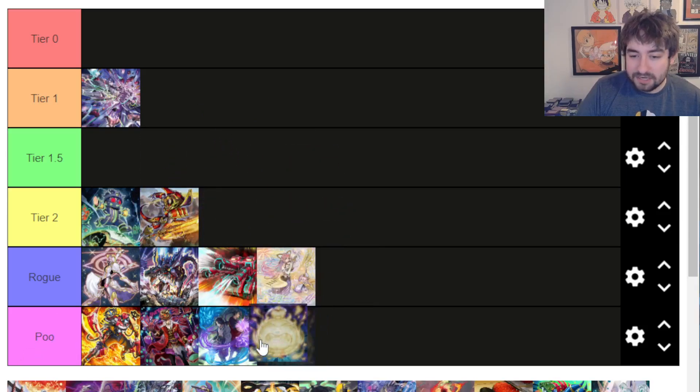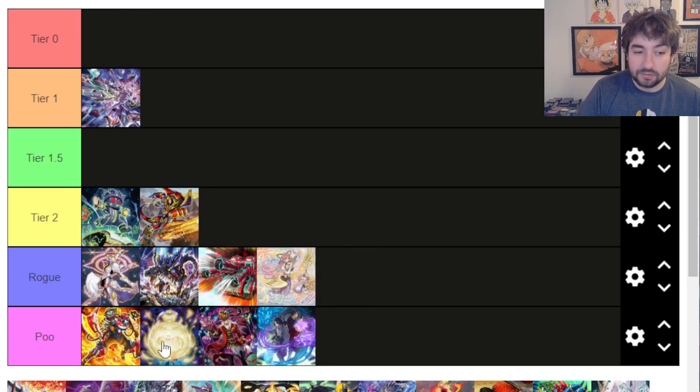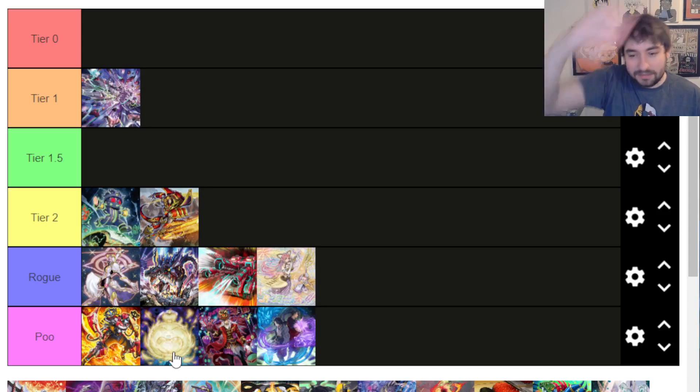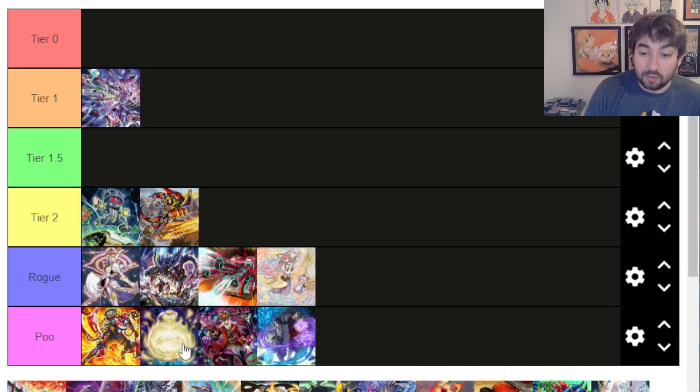Spirits — we're talking about pure Spirits here. I still think they're Poo. I don't think they do anything nearly enough to actually play in the competitive scene. We will see the new Spirit card and probably Aratama played generically in a couple of different decks — we'll see about Mathmech, and even stuff like Teller Knights just to get to a Rank 4 early. They're good cards. But they're just not there yet for Spirits as a pure deck.